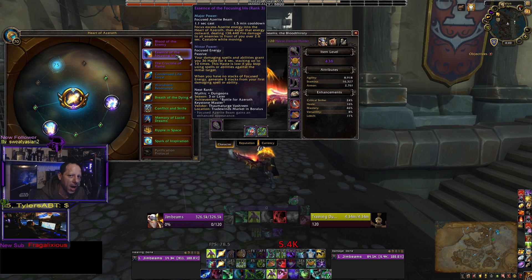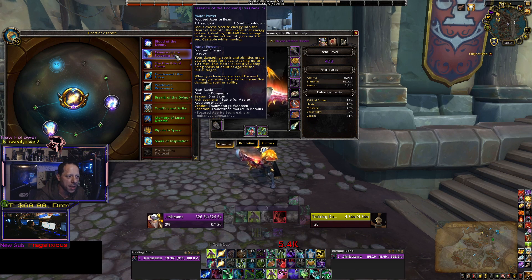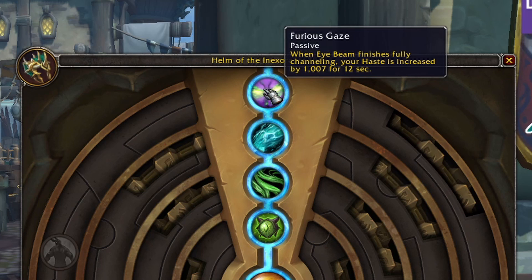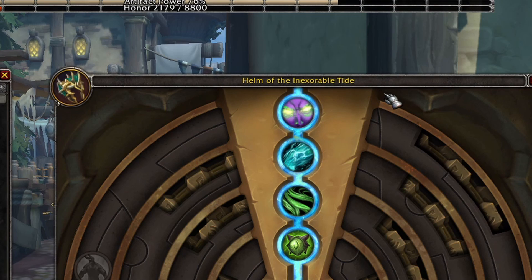I run Eye Beam, then go right into Focusing Iris if I'm cleaving down a lot of targets. So if I'm running keys with lots of adds, I run my Eye Beam so that after it fully channels, I generate haste off of it. That comes from your Azerite talents on your head, shoulders, and chest piece. You want to stack Furious Gaze and Undulating Tides as much as you can. Furious Gaze increases your haste after you fully channel an Eye Beam.